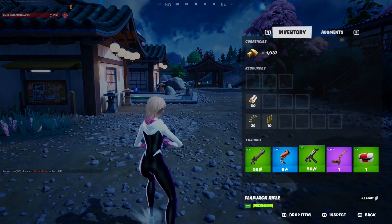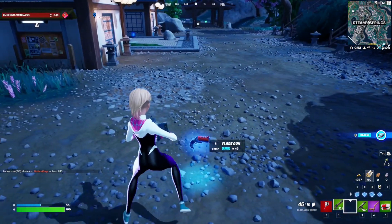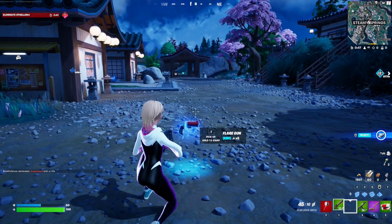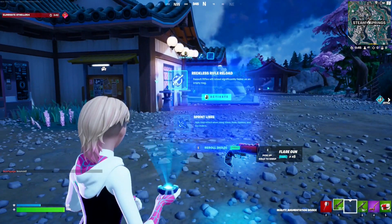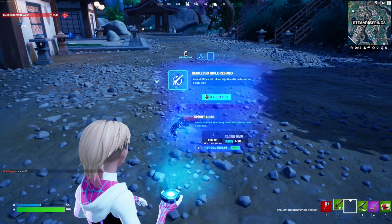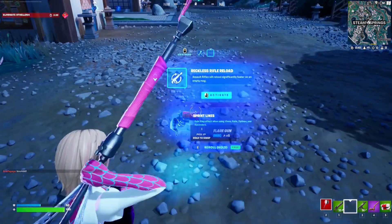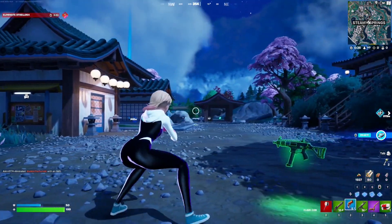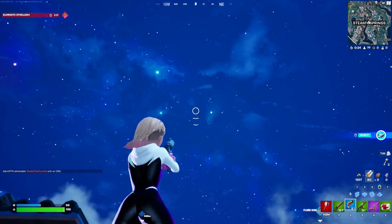Or you can find the flare gun, which can be found inside floor loot or chest loot — you can find it literally everywhere. You can also get it through augments; there's an augment that gives you the flare gun and the shadow tracker. Once you have it, you can simply shoot it in the air and reveal every enemy or player next to you.